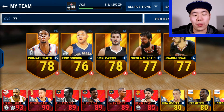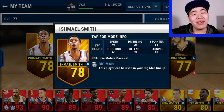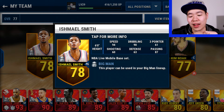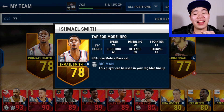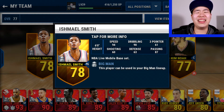Starting off with the obvious one, moving over to point guard, and this one is Ish Smith. If we take a look right here, 78 overall, but his stats are ridiculous. 94 speed, 90 dribbling, 87 passing — that's basically all you need in a point guard. At 78 overall, you can get him even less.